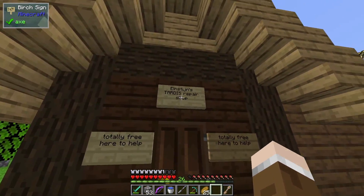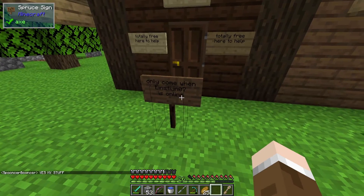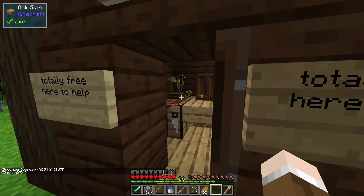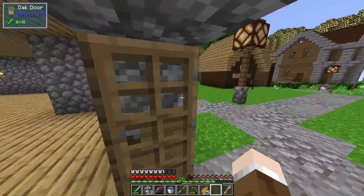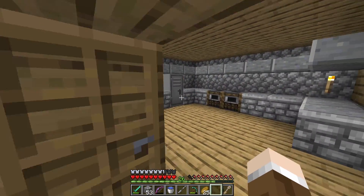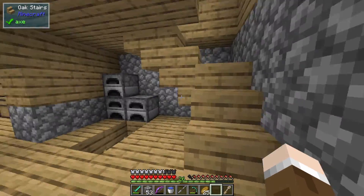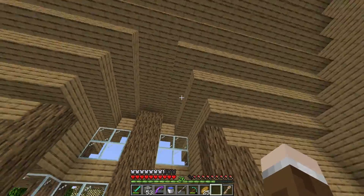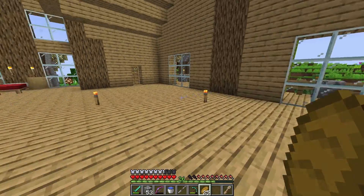We've got Einstein's TARDIS Repair Shop. He's totally free here to help — I only come when he's online. And you can look in here; he's got a nice repair shop over there. Now we have Boomhog's — I think Dangerous One's — and all the administrators, I think, live here. I'm pretty much certain Boomhog lives here. You've got storage in there, and as we go up here, you can see it's actually really well constructed between oak logs and these bits of wood.